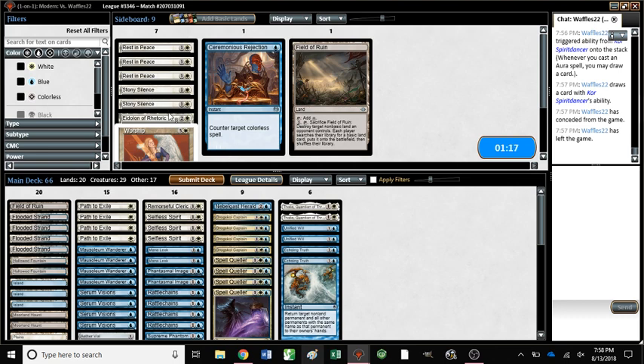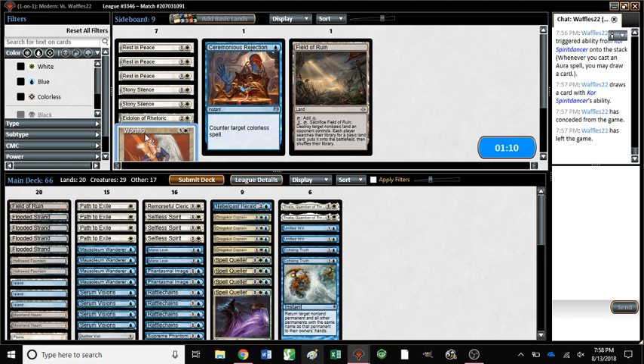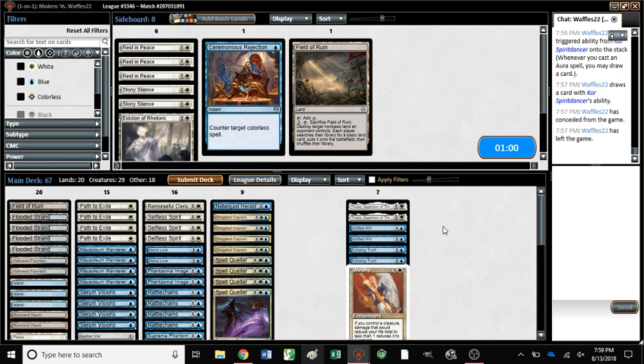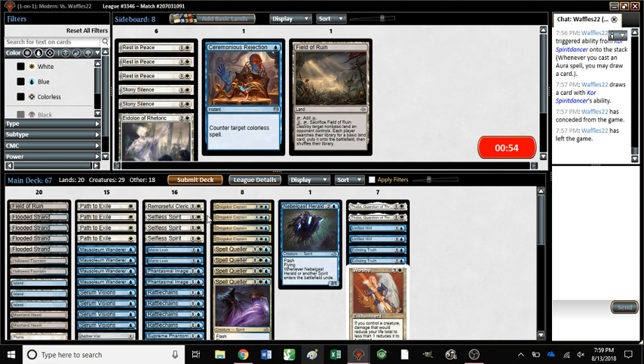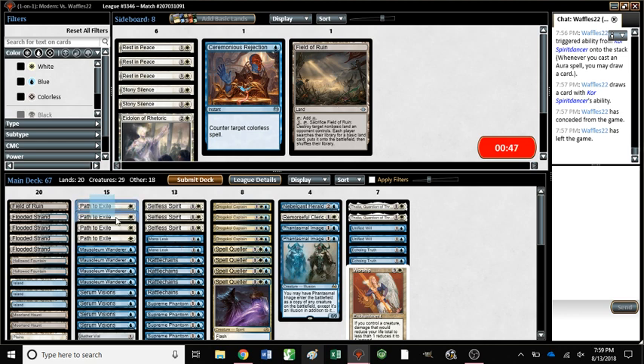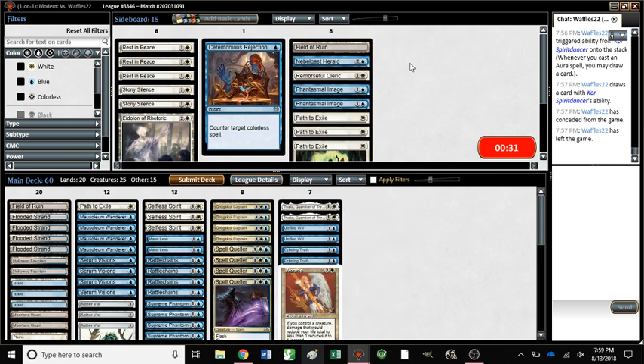Rise of the Eldrazi does nothing. Stony Silence does nothing. Eidolon sort of does what Thalia does but way too slow. It doesn't punish one-land hands whereas Thalia does, so we're going to keep that in. Worship is a little awkward — sometimes they don't have a way to kill it but they also gain like 10,000 life. What are you cutting? Grafdigger's Cage does nothing. Remorseful Cleric does nothing. Phantasmal Image does pretty much nothing. Paths do very little — they do get rid of Spirit Dancer. Start by cutting three, and keep in one path as a hedge.